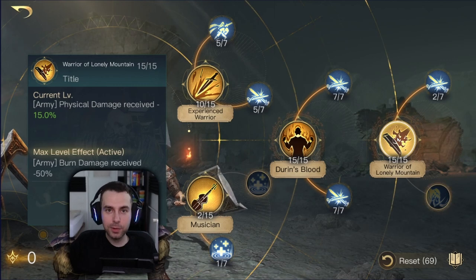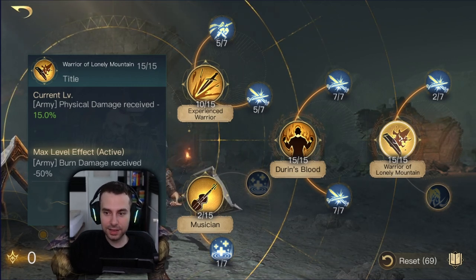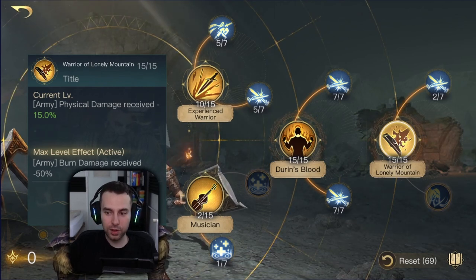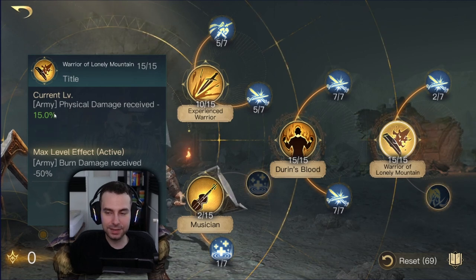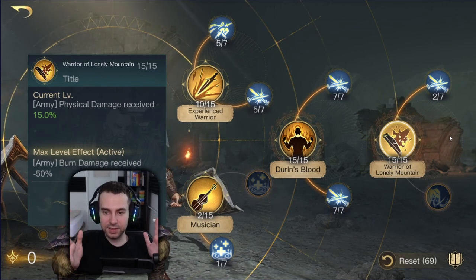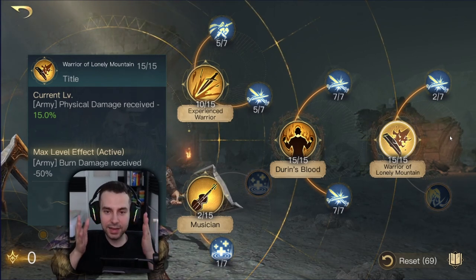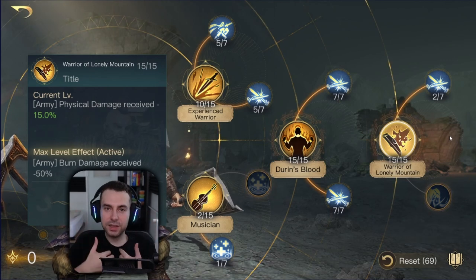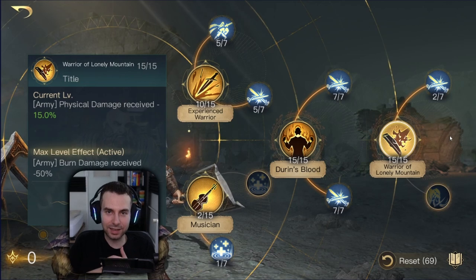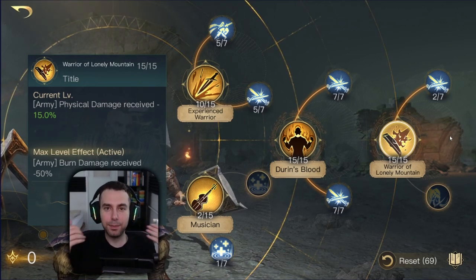At respect five, Warrior of the Lonely Mountain is so good that it alone makes Dwalin a hardcore Witch King counter. Max this out — it also gives 15% physical damage received mitigation. In my opinion, every skill in Dwalin's kit makes sense, and he's already very competitive at respect three. Reaching respect five makes him even better.